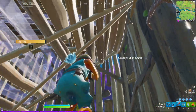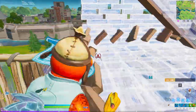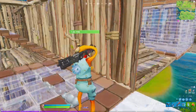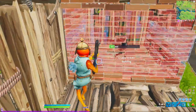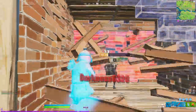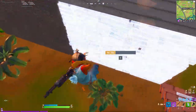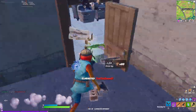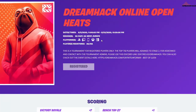My answer for almost every tournament is to play for placement and play smart. If you W-key, say you get four kills — that's 20 points — but now you have no mats because you spent them on mid-game fights and no heals either, so there's no way you can get good placement in end game. I do recommend playing for end game, but if you see a super free kill — like you've hit someone for 150 — then go ahead and push. The importance of disengaging is so underestimated; it is okay to leave a fight.